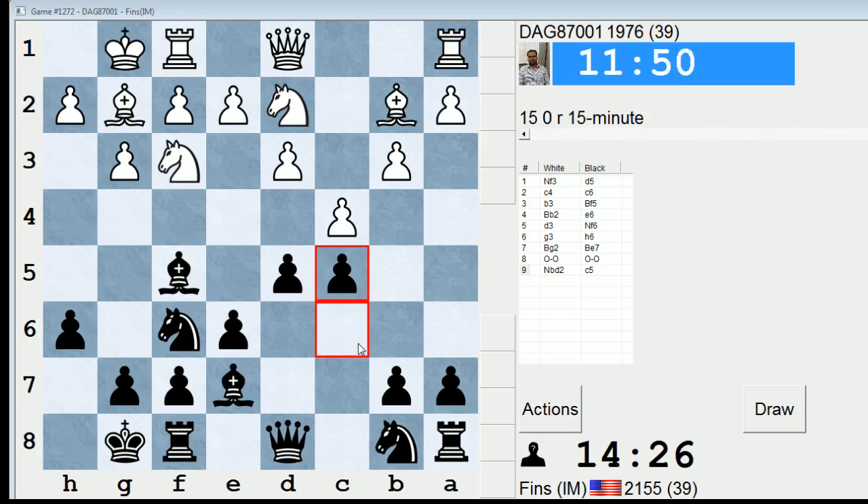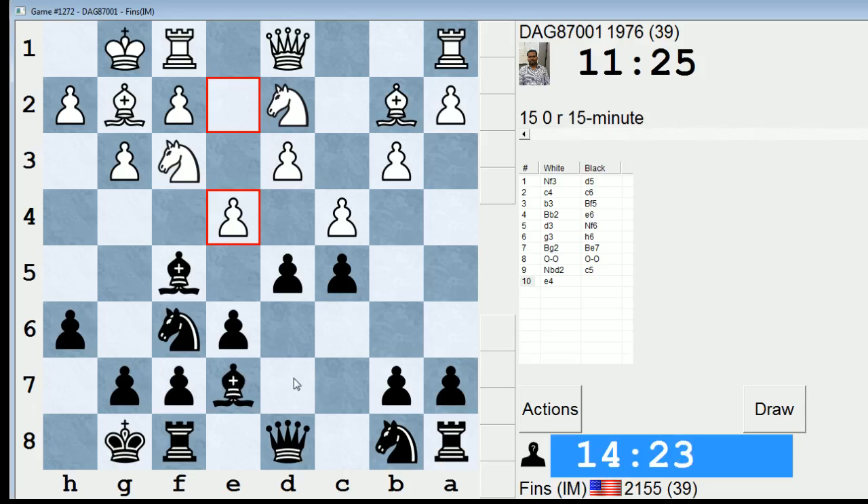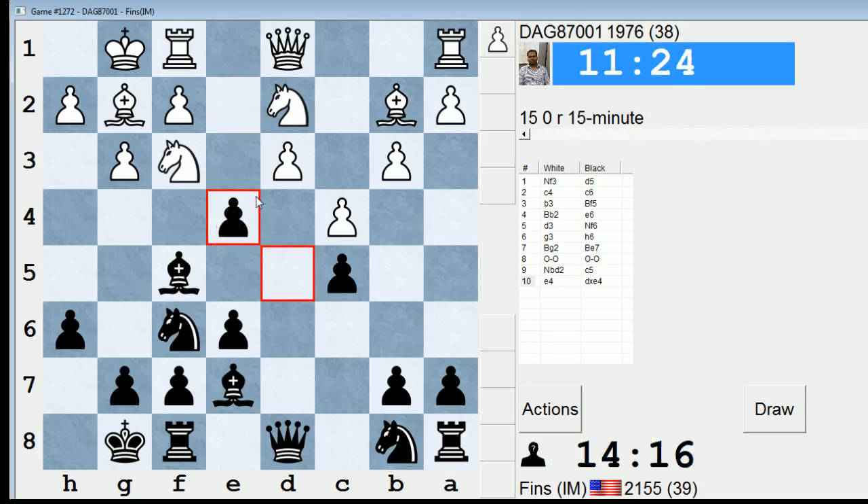Although if rook c1 and knight c6, I wonder if he could take on d5 — with the idea that if I take back with my pawn he could play bishop takes f6, and if I were to take with a bishop then c5 would be hanging. That's an idea I've run into in this line before. He plays e4 — that's an aggressive move. Okay, I'm just going to take. Now if he takes with the pawn I'll have to decide whether it's worth it for me to capture with the knight.